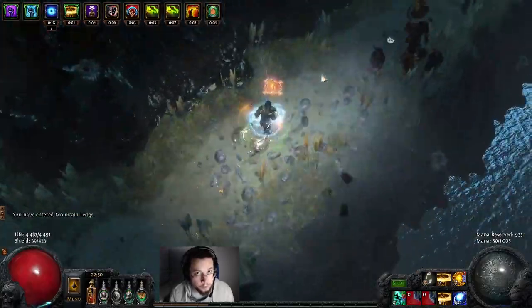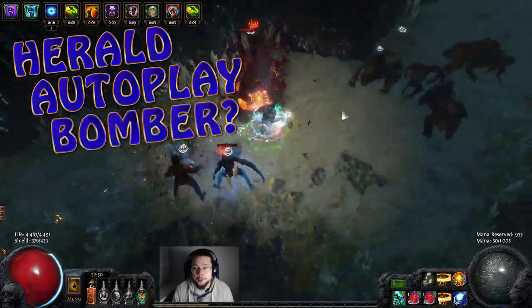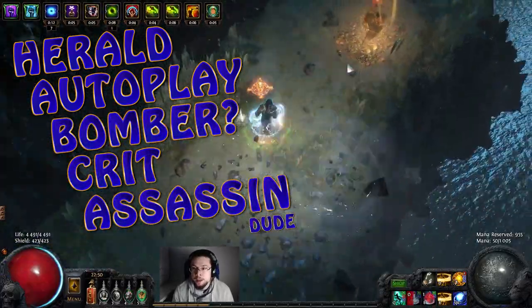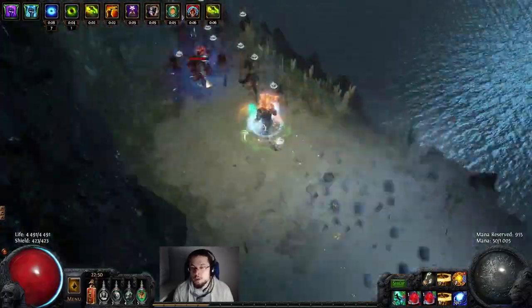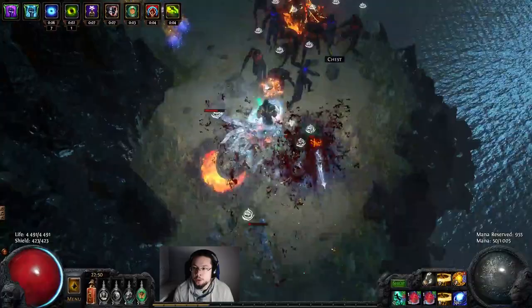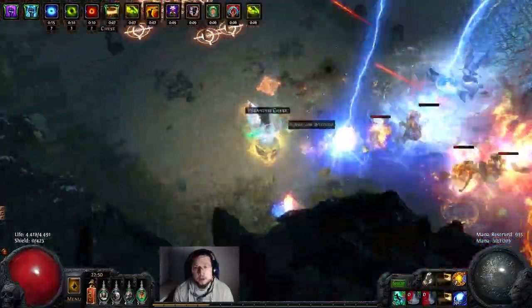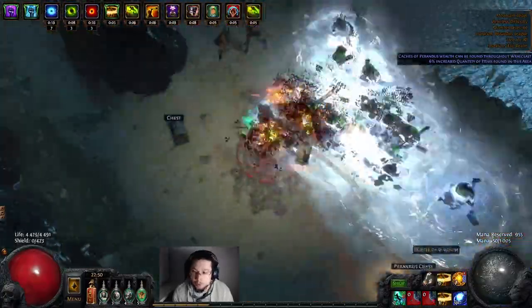What is up boys and girls. Today I'm going to talk about my herald autoplay bomber crit assassin build that I've been playing recently. This character greatly relies on reaching almost 100% crit chance utilizing Call of the Brotherhood, and then killing everything with our Herald of Thunder that's permanently up and our Herald of Ice that chains through mobs with a great amount of AoE.